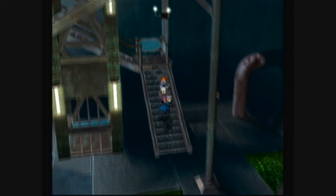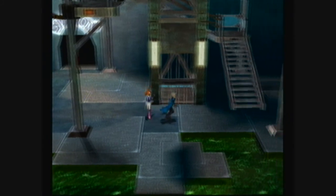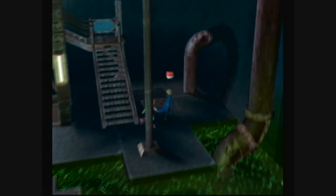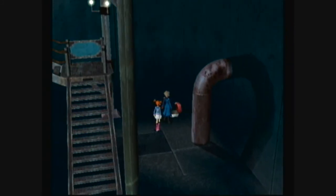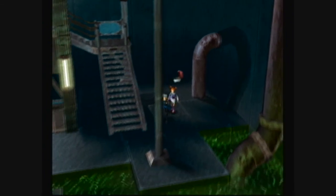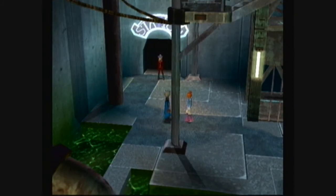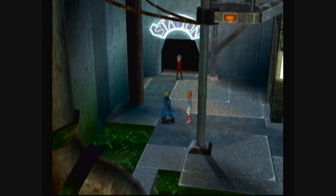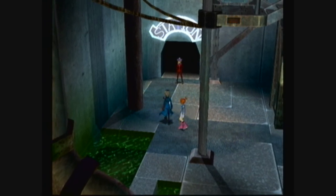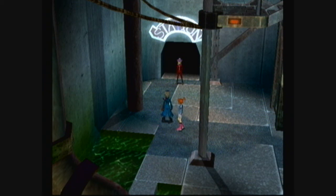Down here we have our fourth and final person guarding the way, but there's an item box over here with four Ultra Balls. We can't even use the elevator to go back. Next time on Let's Play Pokemon Coliseum we will take down the fourth and final trainer standing between us and Lady Venus - until then!